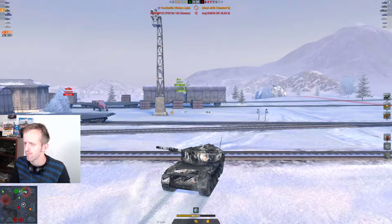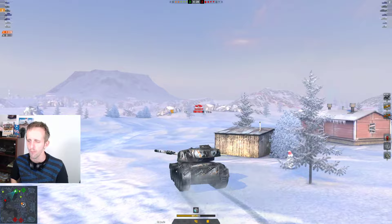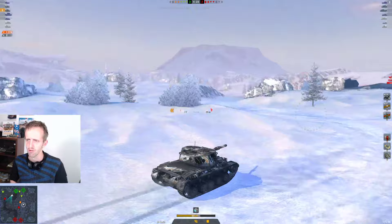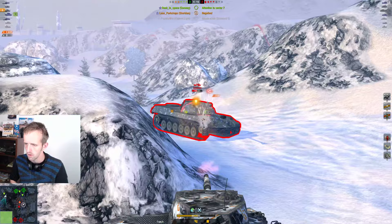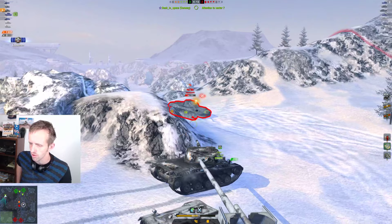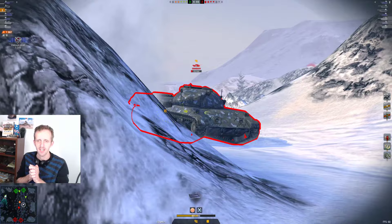Pool is just circumventing the map, running all the way around. He wants to hopefully get involved with a Standard B because he realizes the tank destroyer on his right - his friendly teammate - is being rushed and getting shot. He's shot the Standard B once. Track him in place - lovely stuff, great work! And the Grille is going to shoot him too.